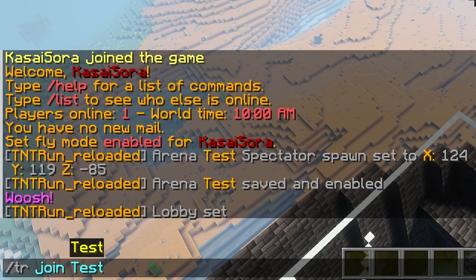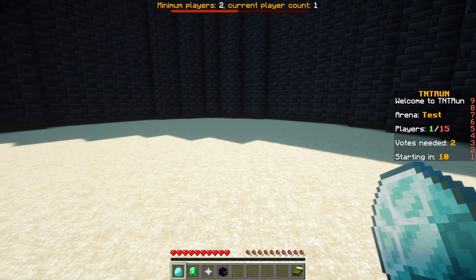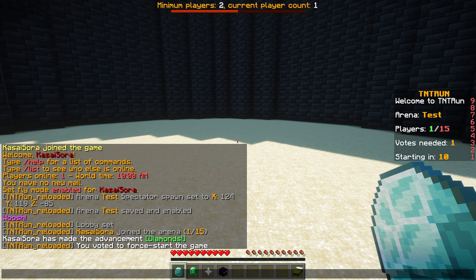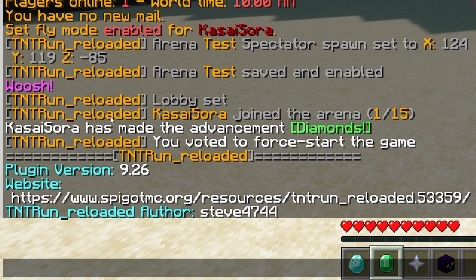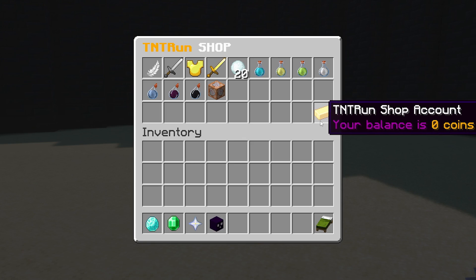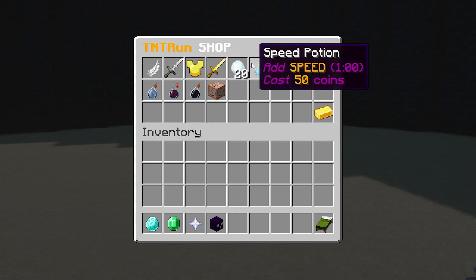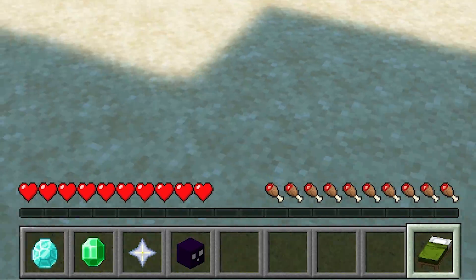If we now type slash TR join test, we will join the arena and see a ton of stuff in the inventory. There's a vote item which allows you to force start the game — you do need a minimum of two players. There's also an information emerald which gives plugin info — you may want to replace this with an explanation of the game. Then there's the shop, where you can purchase things like a double jump for 100 coins or a chestplate with torrents. And there's a stats item showing wins, losses, and total games played. Right-click the bed to leave and return to the main lobby.